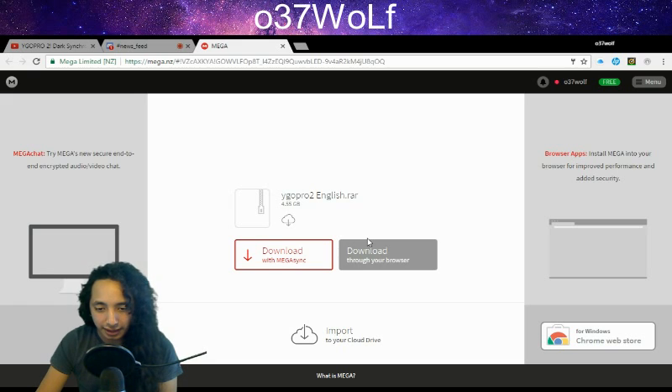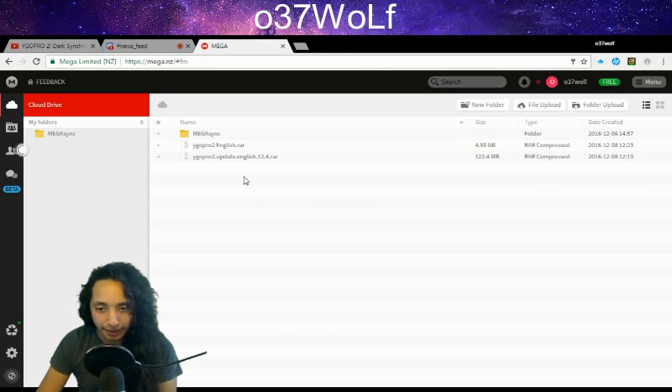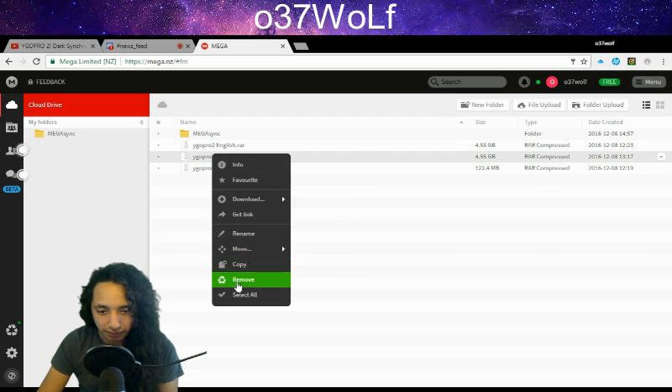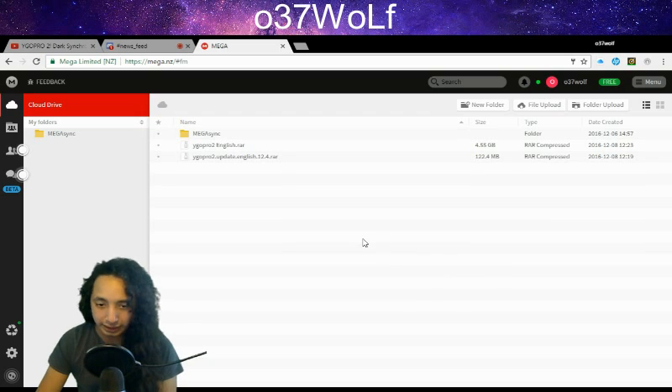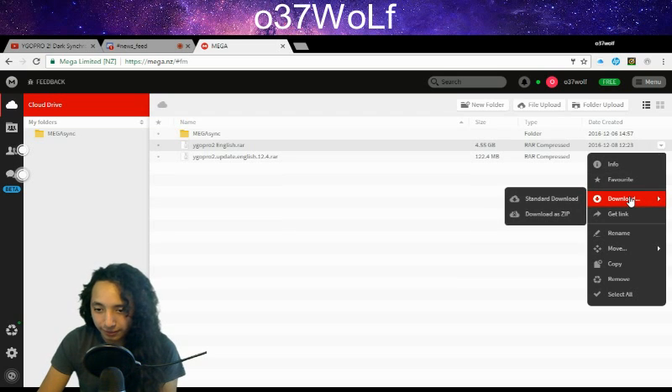You click OK, then click on import, and it redirects you here to the Mega file. You want the 4.5 gigabyte file - almost 5 gigs - that's the actual game. You go to the little arrow and click on download.